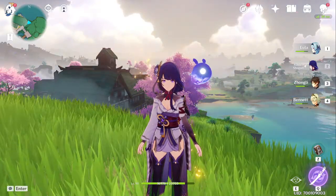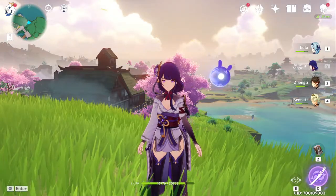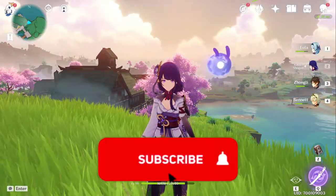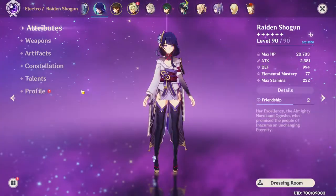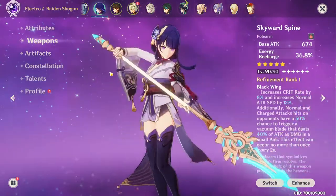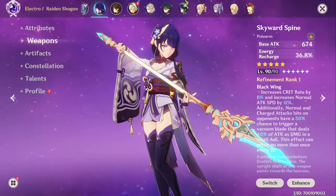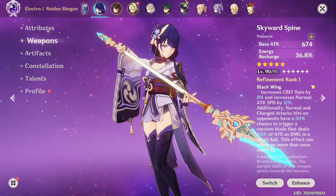Hey, what's going on ladies and gents, welcome back to another Genshin Impact video. Today I wanted to talk about the Skyward Spine as a weapon for the Raiden Shogun herself. You can see some of my stats here — I'm feeling glad about my Raiden Shogun, and she is currently using the Skyward Spine, fully leveled up at level 90 as refinement rank one.